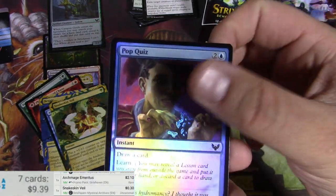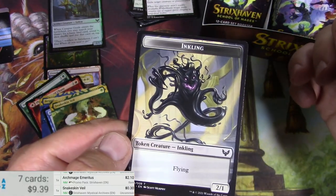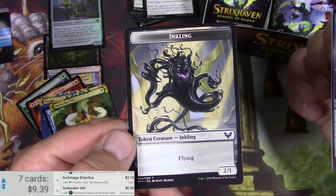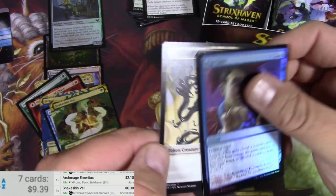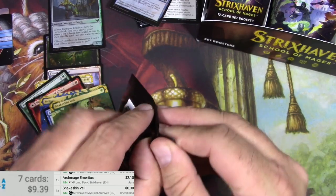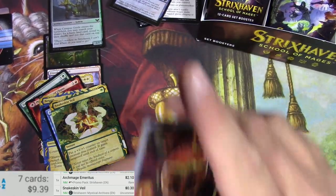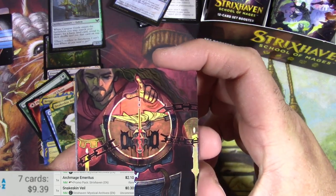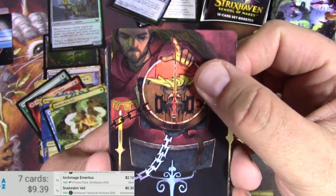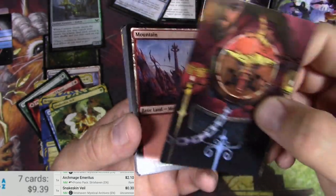A Pop Quiz and an Inkling creature — Inkling. This would have made more sense to me if it were like a spirit or something, but that's how they chose to do it — it's actually an Inkling creature type. Sign in Blood — that makes total sense.